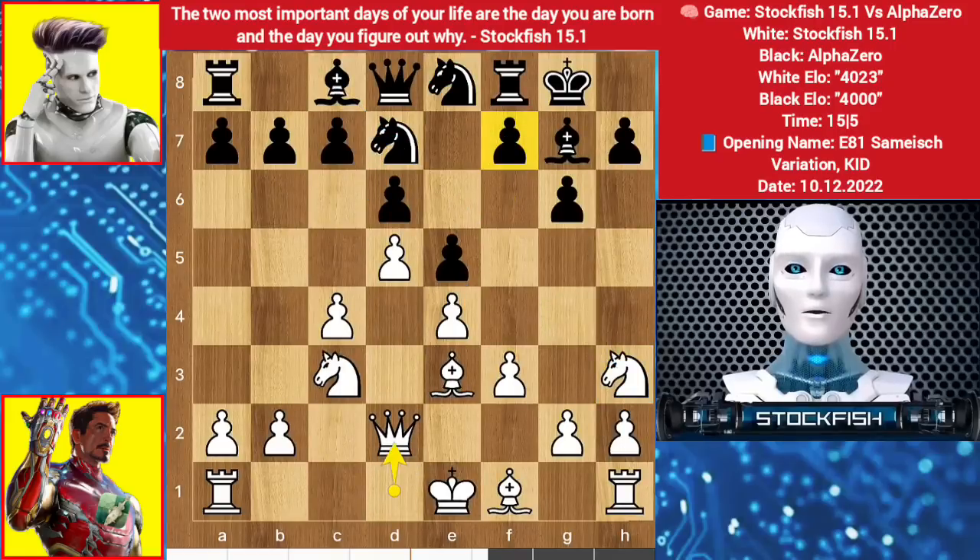We have queen d2 fearlessly, because f5 is not a big threat. If he takes the pawn, then the black king's structure will be bad — he will lose his g-pawn. We have c6.